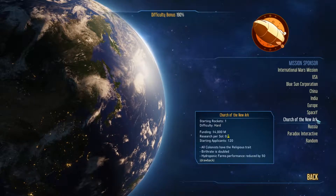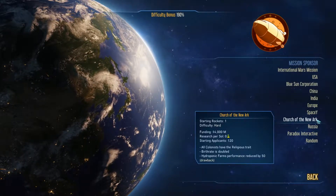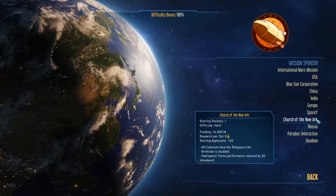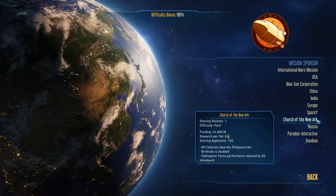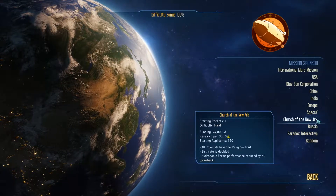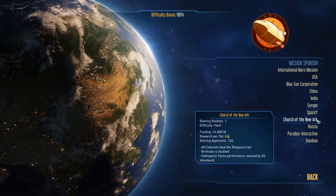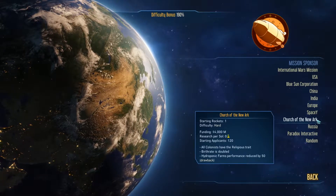Church of the New Ark — you start off with one rocket. Ouch. That's all I gotta say. You start off with 4 billion in funding, zero research per soul, but 120 applicants. All colonists have the religious trait, birth rate is doubled, but hydroponic farms performance is reduced by 50 percent — which is a real drawback.